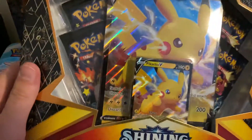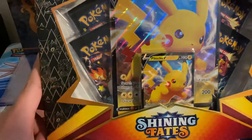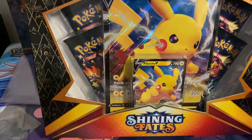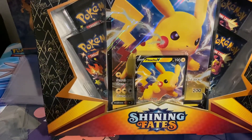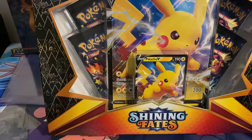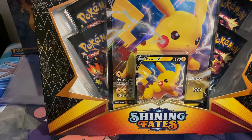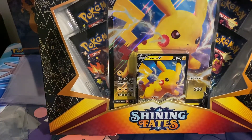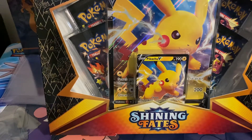Hey YouTube, it's been a minute since I made a video, but I got the last of my Shining Fates in. So from here on, I'm going to have to either get lucky and find it in stores, or pay a little bit over price, which is what I had to do for the Crobat box. I actually got it off StockX — it was only $10 over retail price, so I had no issue paying for that.